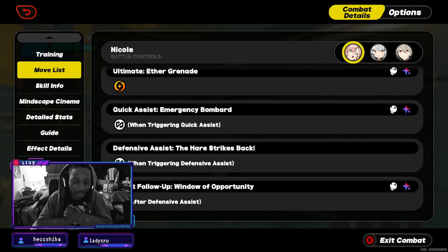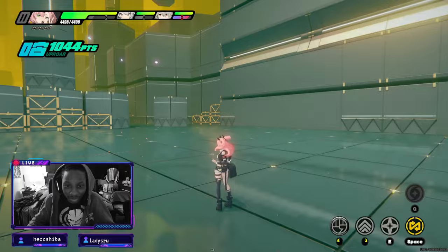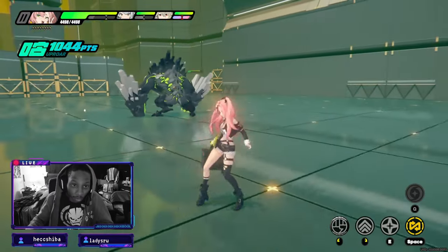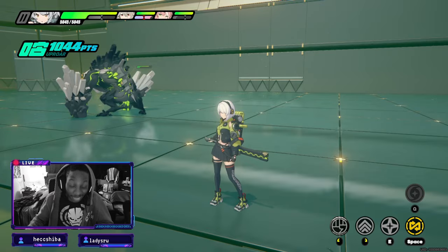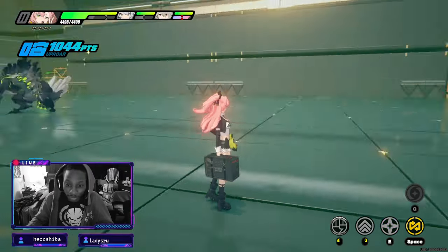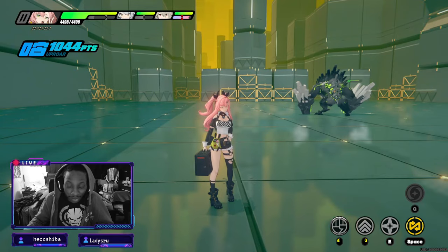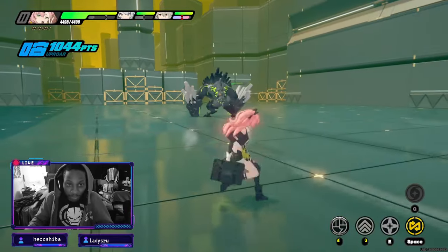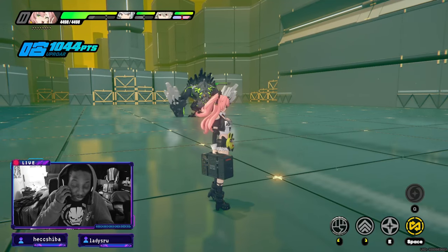Hello and welcome to another Nicole guide where we will be talking about some intermediate stuff — mixing in Nicole, Ambi Alexandria, and just figuring out how we can have her work outside of just using her basic attacks.